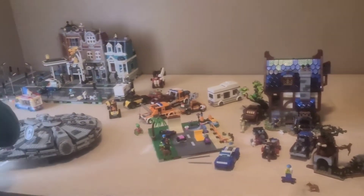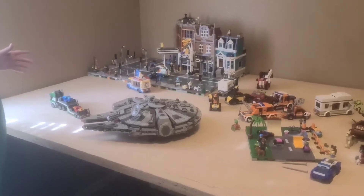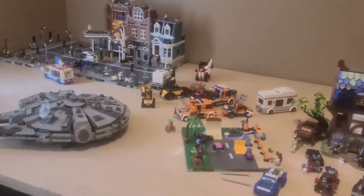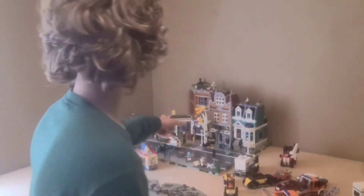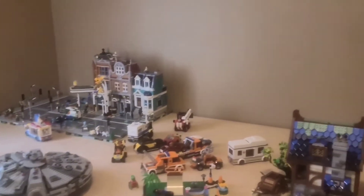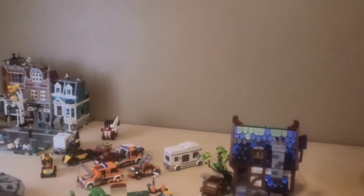Soon we're going to build another one of our road plates. We'll eventually have this Assembly Square built. Maybe we'll start on another modular, like a police station, and then we'll be able to expand the city and hopefully fit all of our vehicles on it. Because as of right now, there's two over there, three over there, and at least 20 right here. We've got tons of little vehicles that are kind of fun and quick little builds, so we enjoy doing that. Most modulars come with at least one car too.